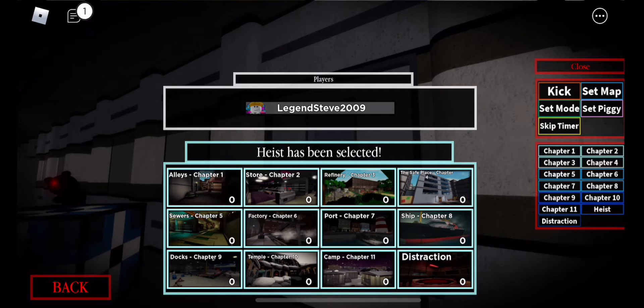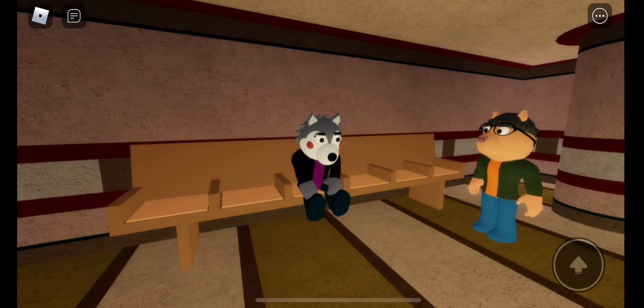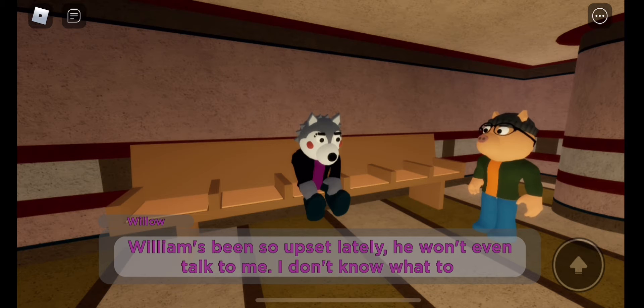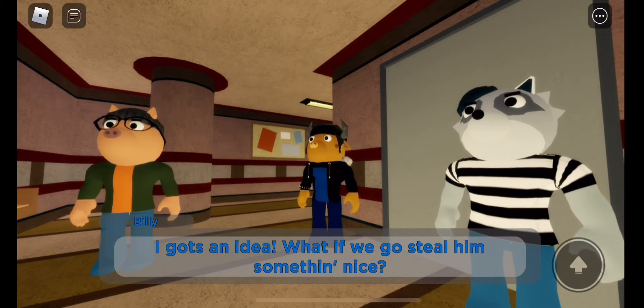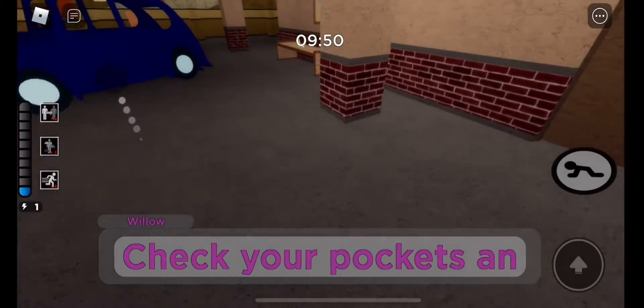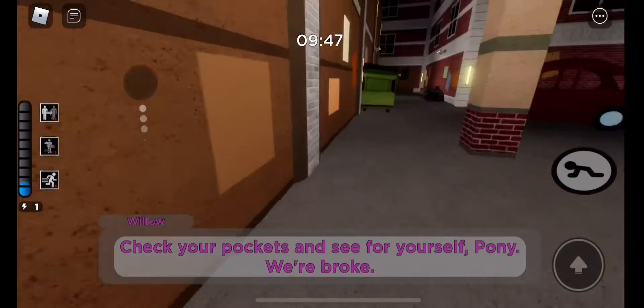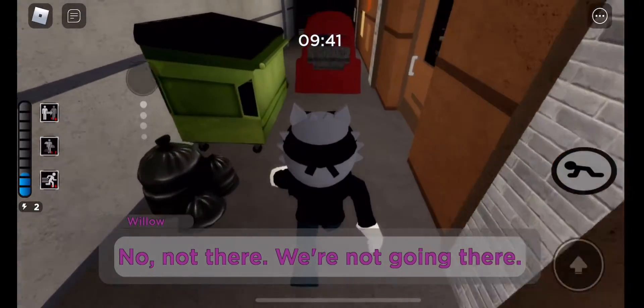Heist has been selected and bot has been selected, here we go guys! In the opening cutscene: William's been so upset lately, he won't even talk to me, I don't know what to do. Billy suggests: what if you go steal him something nice? Pony responds: check your pockets — we're broke — so off we go. Piggy Book 2: The Heist!